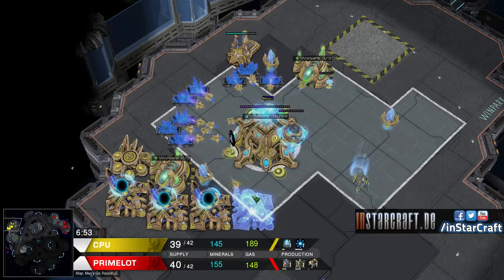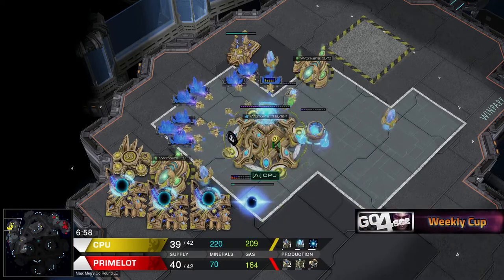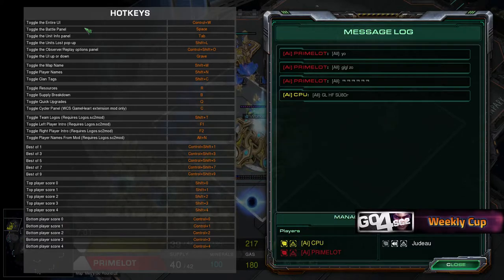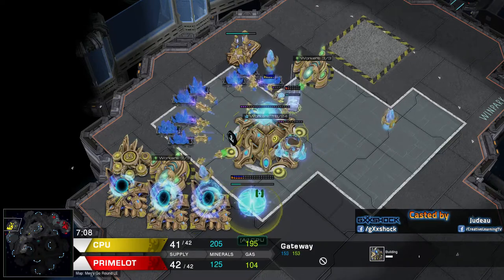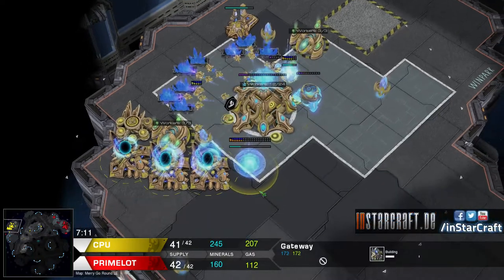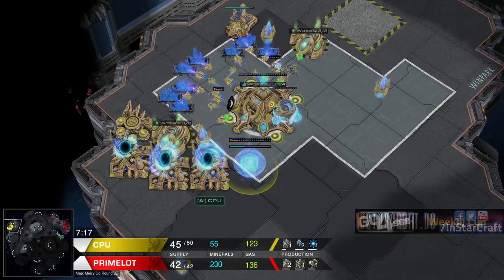You can press... wait, you can press C. No, that gives you the minerals. You can press Tab to see what buildings I'm morphing in. Yes! There it is! Now everything is working. It's just a little bit weird.